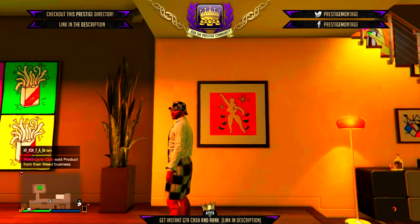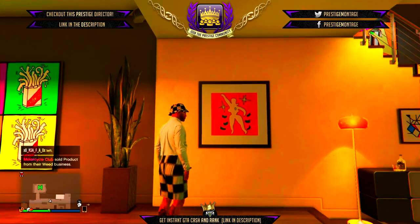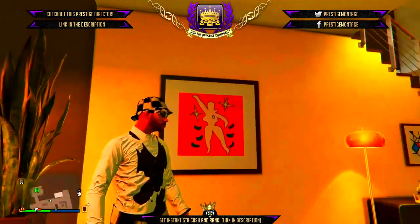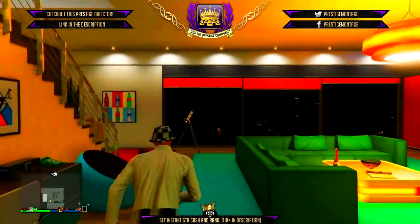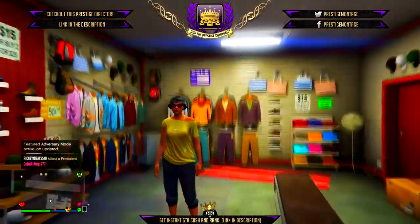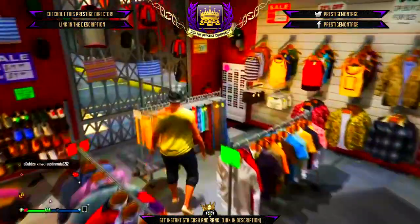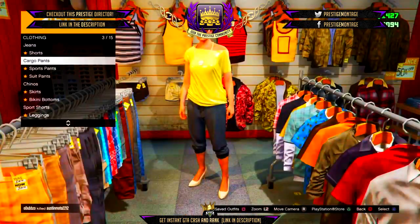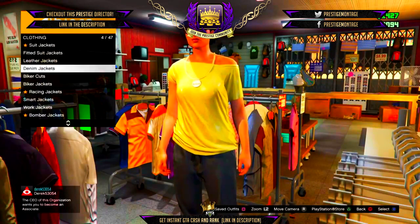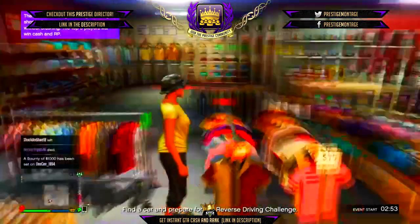For the second outfit — as you can see on screen, it's very simple, just like the previous one using the director mode glitch. Head over to your female character and go to the clothing store. Go to Pants, then Sports Pants, and select the Black Roll-Up Sports Pants. After that, go to Tops, then Designer T-Shirts, and select the Gold Shiny Top.